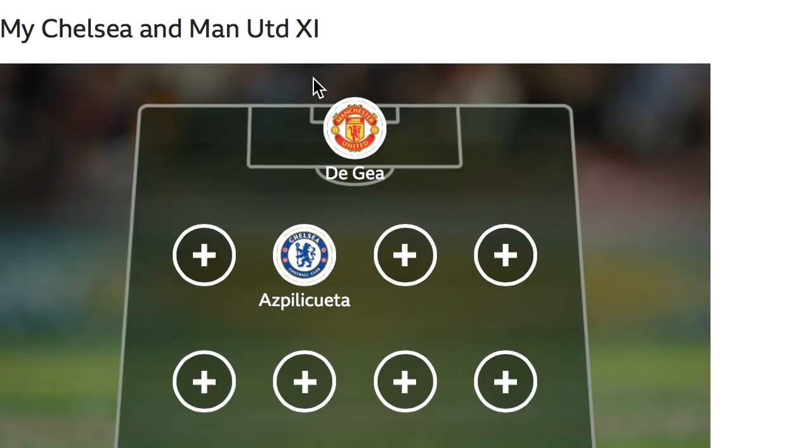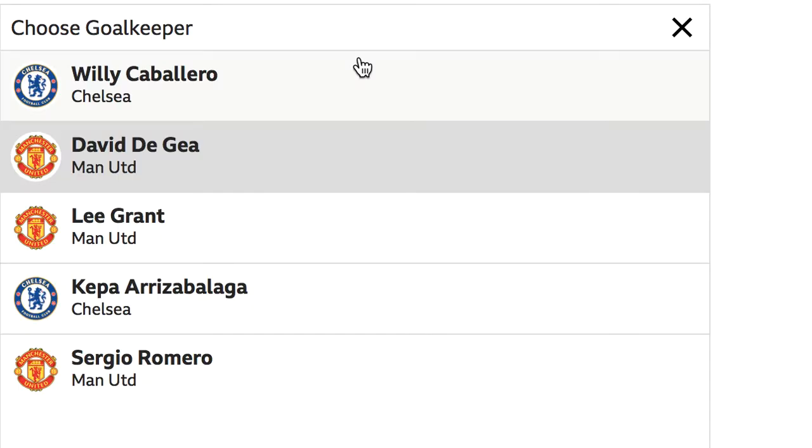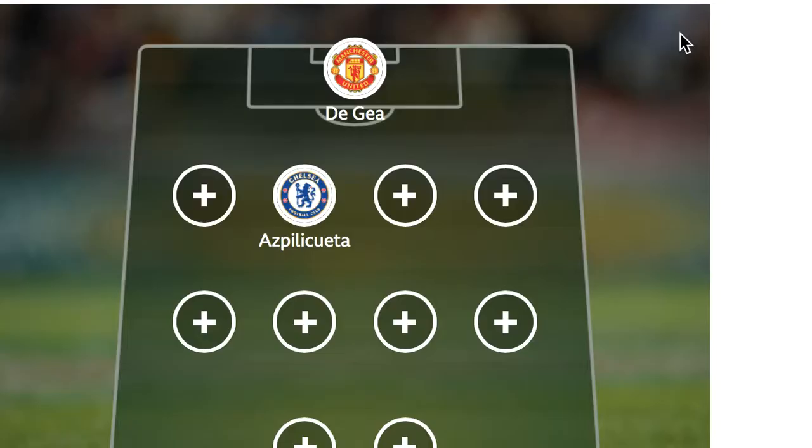My Chelsea and Manchester United 11. So, goalkeeper — pretty self-explanatory. The two regular keepers for the two sides, David De Gea and Kepa, who's not really proving himself. Got to go with David De Gea — best goalkeeper in the world. So, Manchester United have the edge in that respect.